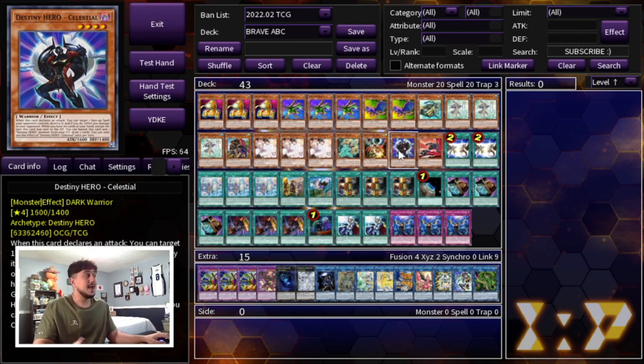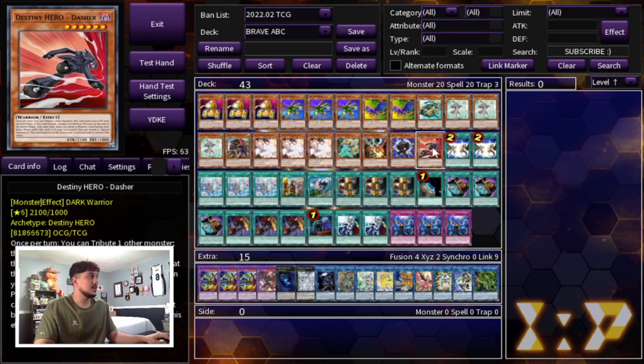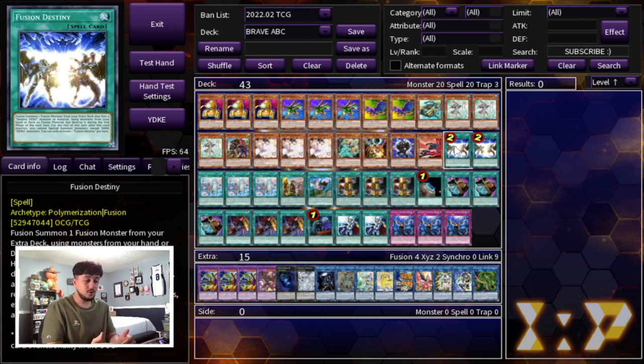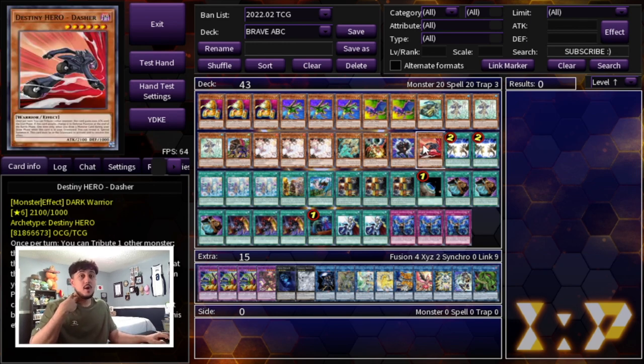We're playing the DPE engine — this deck can make Link 2s super easily. Making the Link 2 gets your pieces in the graveyard and lets you summon Buster, and you can always make Verte. So that's why we have Destiny Hero Celestial, Dasher, and double Fusion Destiny. There's a key play in this deck where I like to end on IP plus Buster — you can use one of your opponent's monsters to make Underworld Goddess and break their board. If you draw Fusion Destiny you can end on IP plus Buster, activate Fusion Destiny to get DPE, and on your opponent's turn use Buster's tag-out to summon your three pieces, then use IP plus the pieces plus an opponent's monster to make Underworld Goddess. You get tons of advantage from the pieces searching again while also breaking their board.